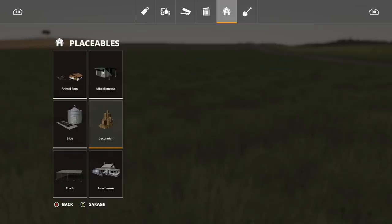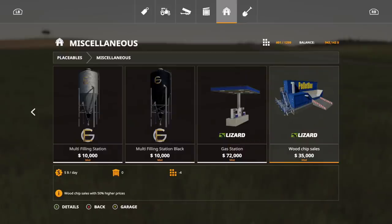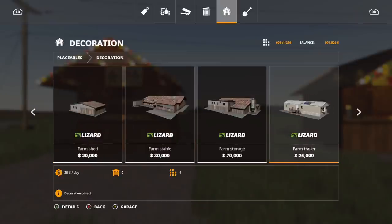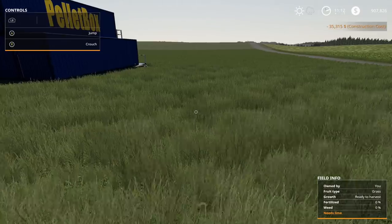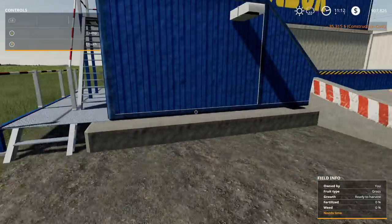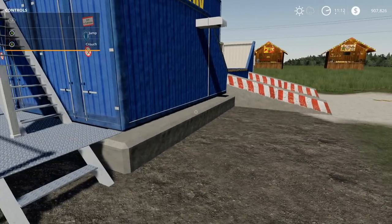We have one more placeable mod — let's go under miscellaneous, all the way to the very end. There it is — the Woodchip Pellet Box. $35,000 and $5 a day, four slots. Let's place that. This is the Pellet Box — I believe you sell wood chips here. Wood chips go in the pellet box. You do get more money for it: the sawmill gives you $175,000 but you get $238,000 for that one. Really, really nice.